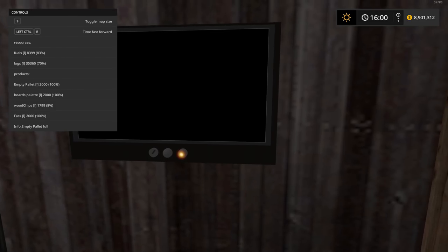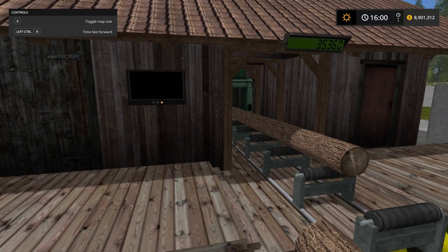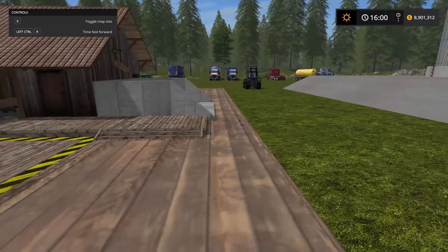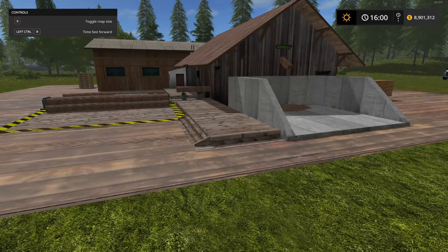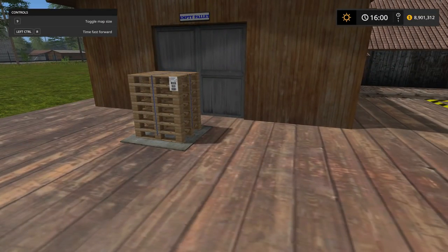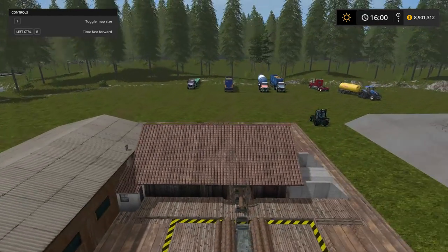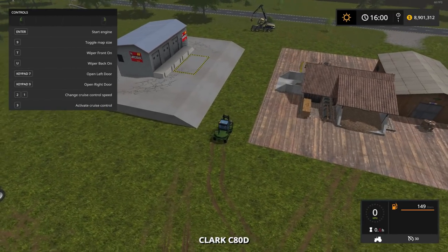It took about two and a half in-game hours. I started at 13:30 on the clock and it's now 16:00 — so give or take a few minutes, two and a half hours in-game time to make a stack of pallets, a stack of barrels, and a pallet of boards. So let's go sell these and see what we get for them.